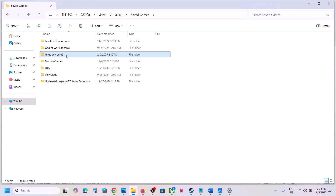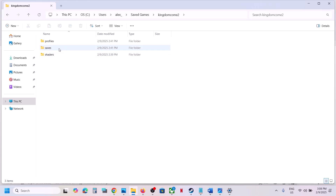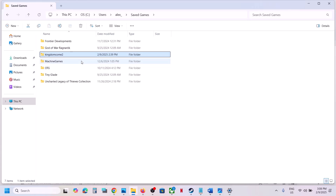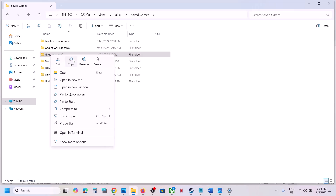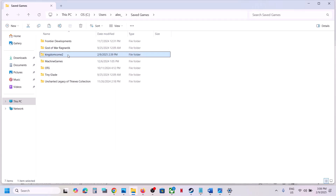Scroll down and open the Saved Games folder. Open the Kingdom Come folder. Create a backup first — copy this folder and paste it to the desktop. Once you have a backup, right click on the original folder and rename it — for example, add .old to the name.